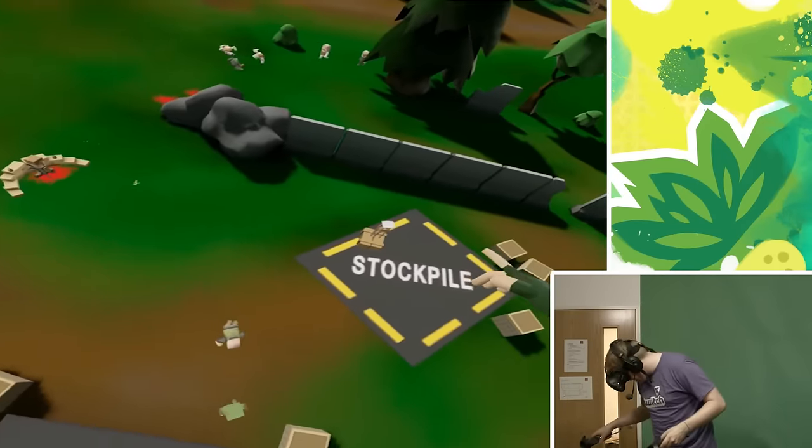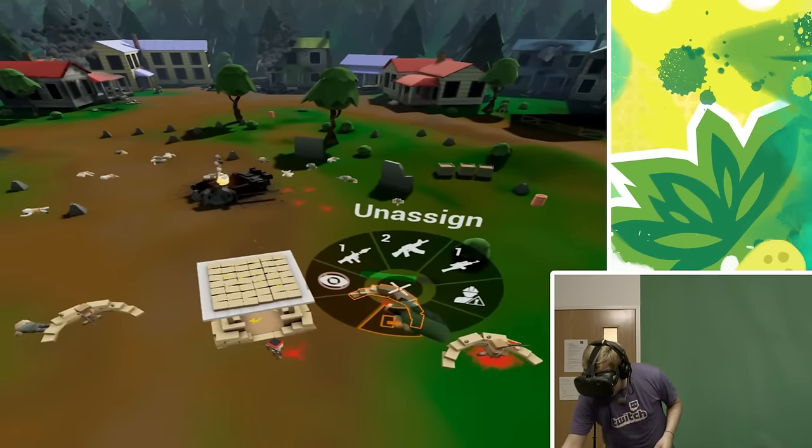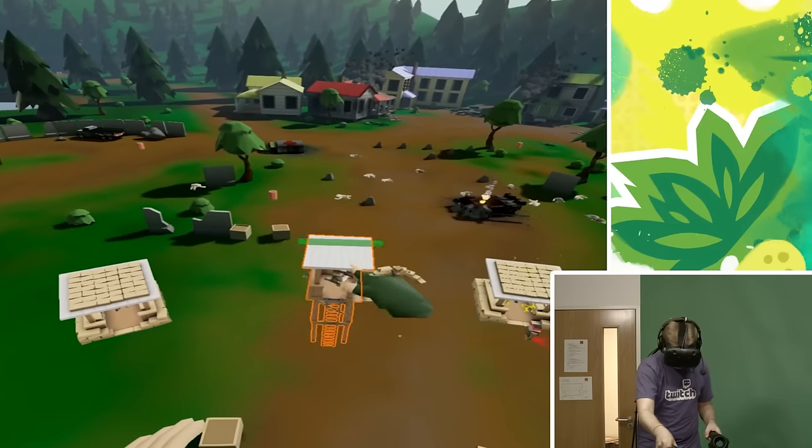Do we have any more medics? Oh, we've got another tower here — let's pop a tower just there. Oh Christ, there's a lot of dead dudes around there. I'm going to assign a rocketman there, a rifleman there, and a rifleman there. They're coming from bloody everywhere.